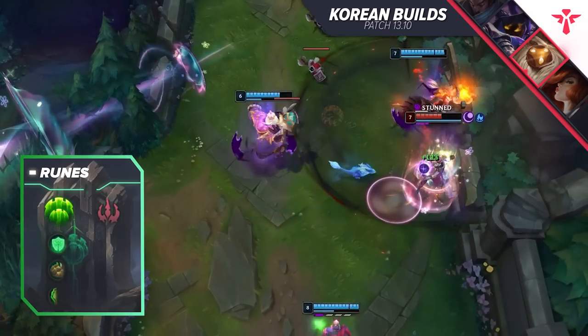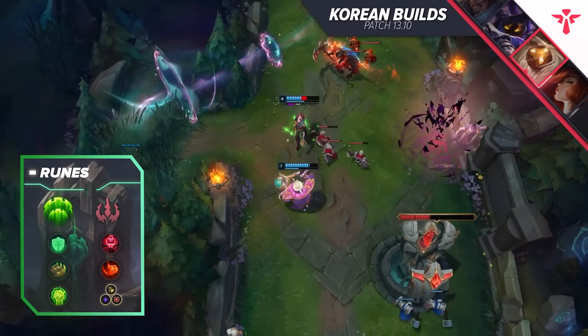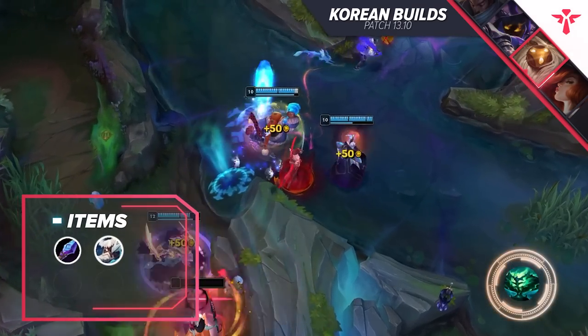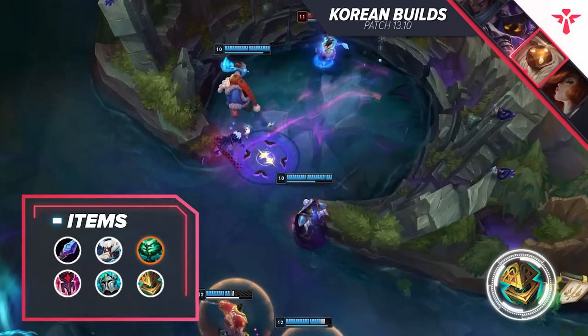For your runes, you'll want Guardian, Fawn of Life, Bone Plating, and Unflinching, paired with Zombie Ward and Relentless Hunter. Take one Attack Speed Shard, one Adaptive, and one Armor Shard. Item-wise, buy Shard of True Eyes, Boots of Swiftness, Echoes of Hylia, Imperial Mandate, Knight's Vow, and Vigilant Wardstone.